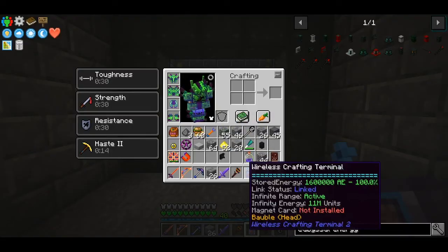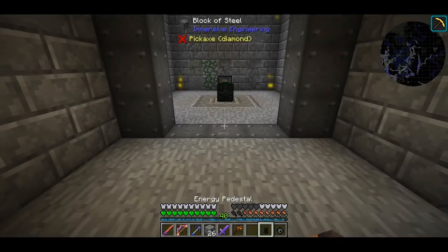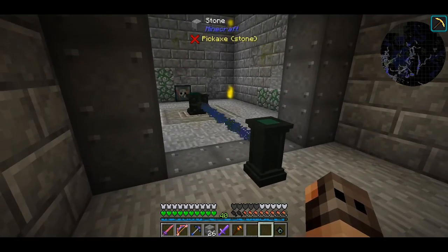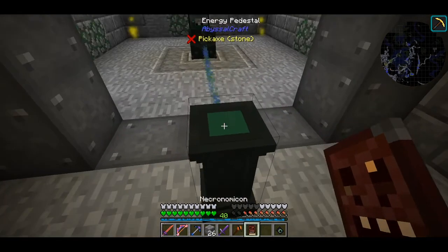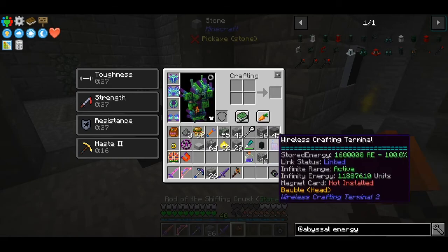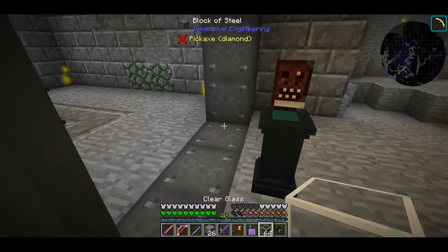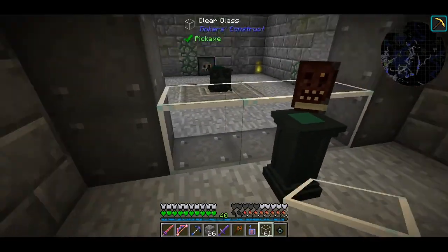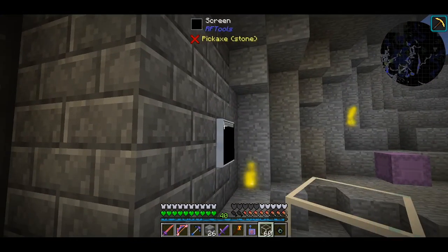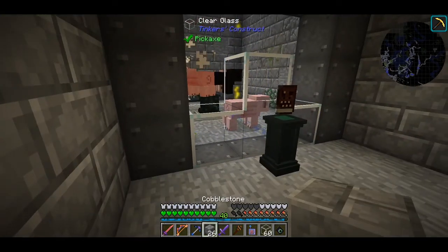I don't want to put my book inside because I'm afraid I might drop it, so we are going to put an energy relay and an energy pedestal here, so any PE from the sacrificial altar will burst into our energy pedestal. I also want to check if glass on top still lets PE through — let's use Tinker's glass from a different mod to see if it works. It does — so we can actually cover it with glass.